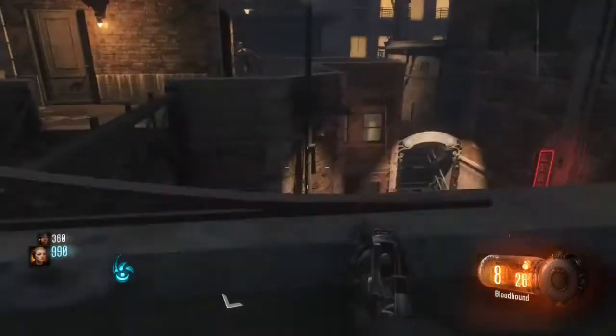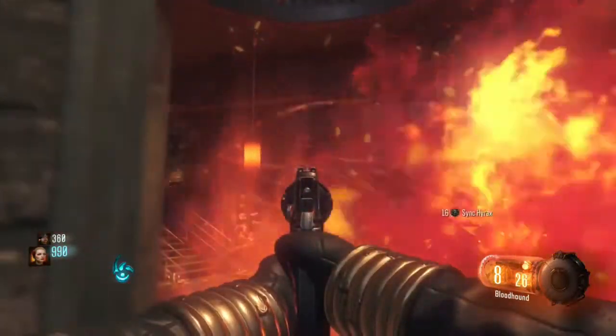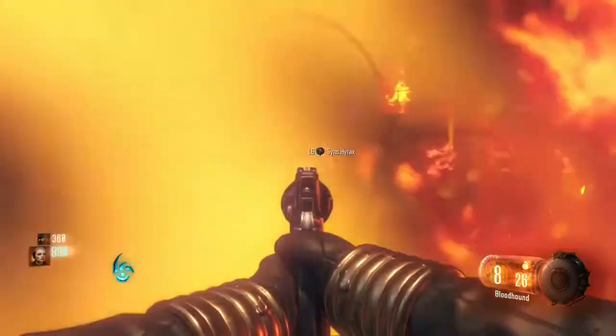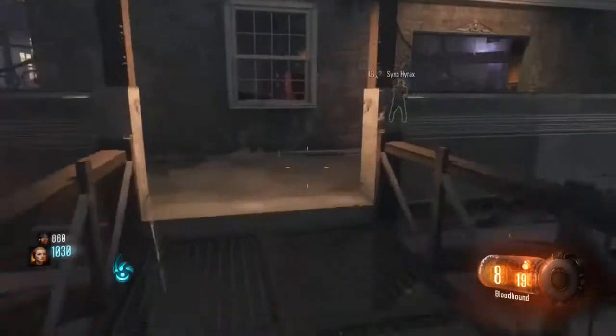Another glitch in Black Ops 3 Zombies is the mystery box. When you get the teddy bear — the octopus teddy bear thing — it can glitch out and the box will not respawn. The only workaround is having the fire sale active. Also, you have to be in the room with your teammates if you want to participate in the ritual, otherwise you're locked out.